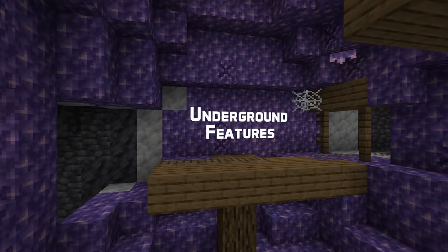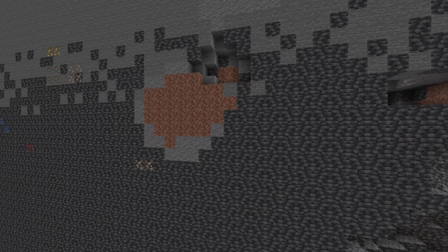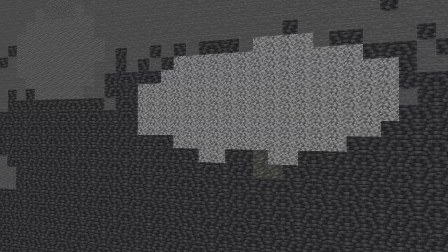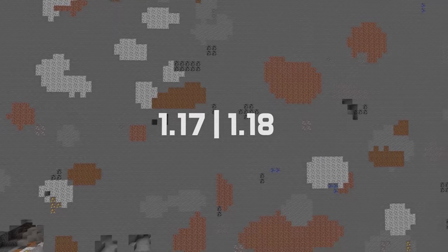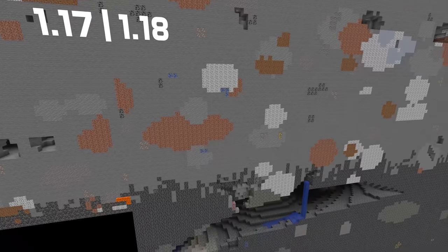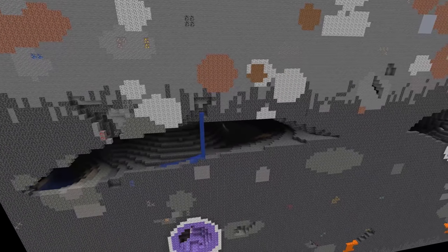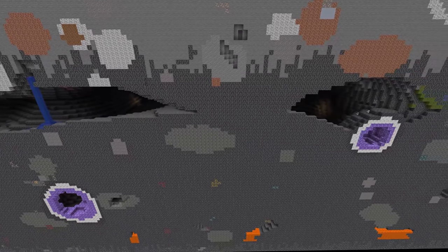Underground world features have also changed. At height 8 and below, deepslate gradually replaces all stone down to height 0, where there is no longer any stone, only deepslate. You can no longer find the blobs of deepslate that currently generate above height 0. The size and positioning of diorite, andesite, granite, dirt and gravel has been tweaked: you get larger blobs of those blocks but fewer and further apart. Diorite, andesite, granite and dirt don't generate below height 0 at all, and less of the alternative stone types generate above height 60.